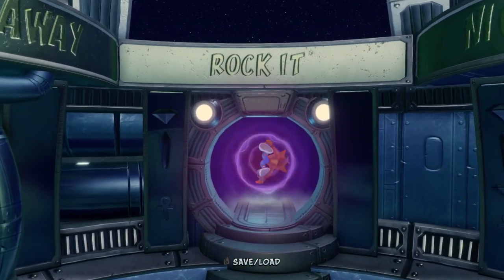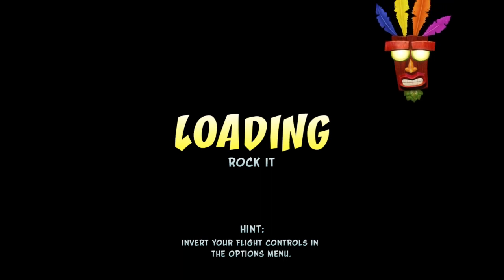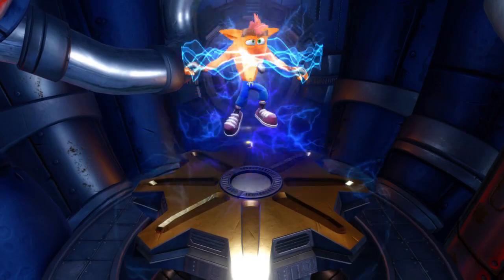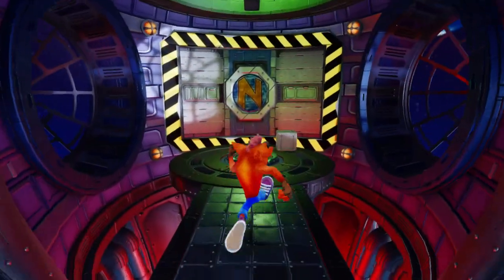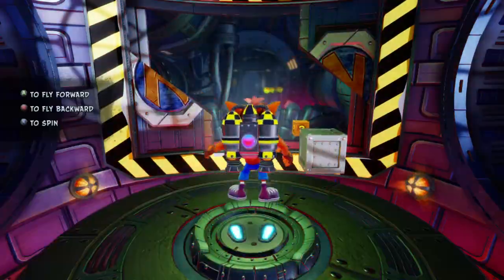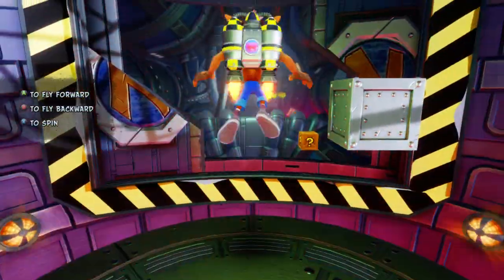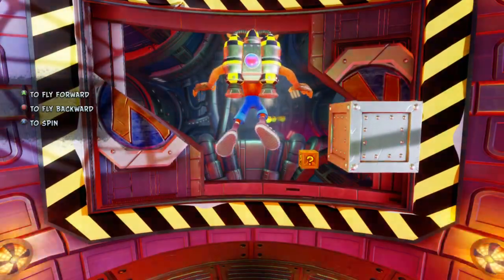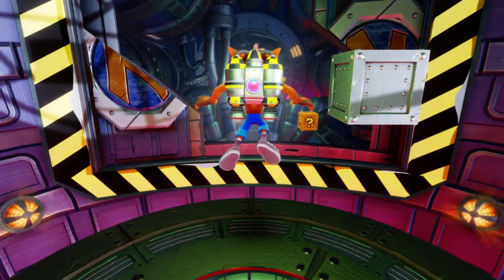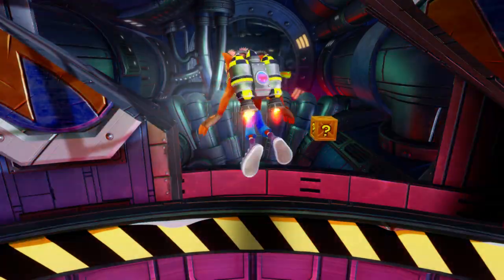We are going to be getting the crystal plus the clear gem, which requires us to get all boxes. This is a jetpack level — up is to raise Crash, down is to lower Crash, A or X is to go forward, and B or Circle is to go backward.